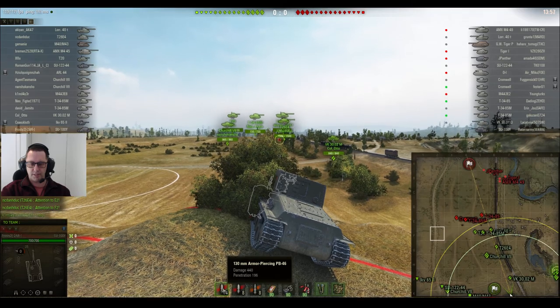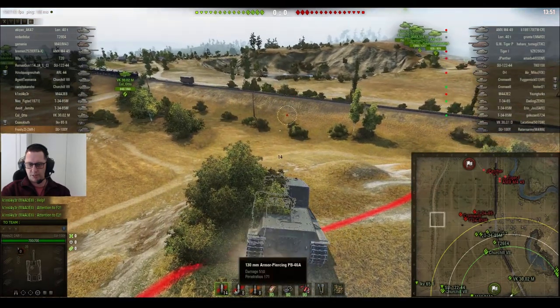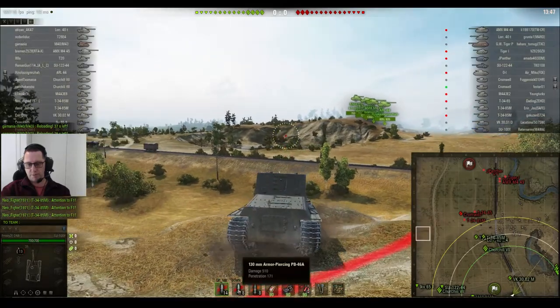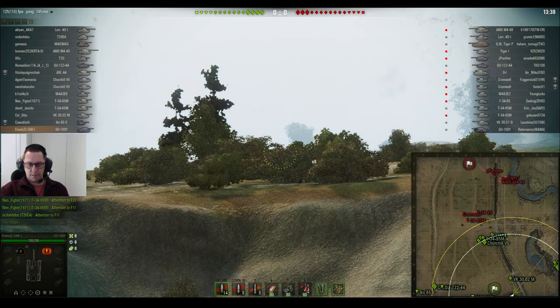It's got a pretty decent gun for tier 6, a 130mm gun, 440 damage, 196 penetration with standard rounds — or maybe that's premium rounds. 171 for 500 damage with the other kind of AP rounds, and of course high explosive does a little bit more for a little bit less penetration.